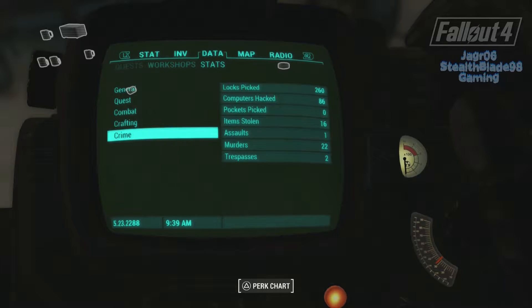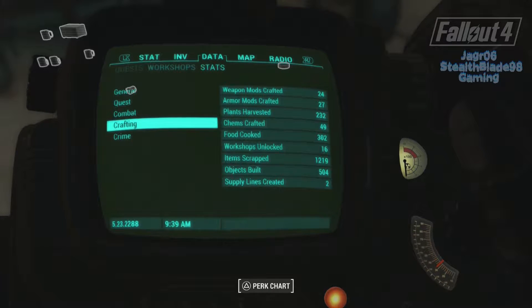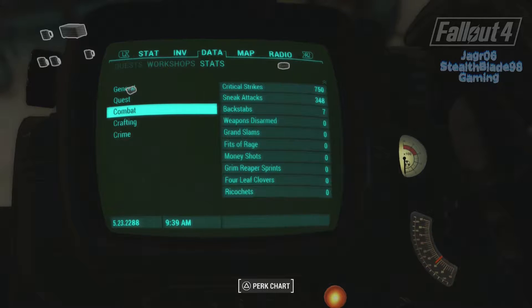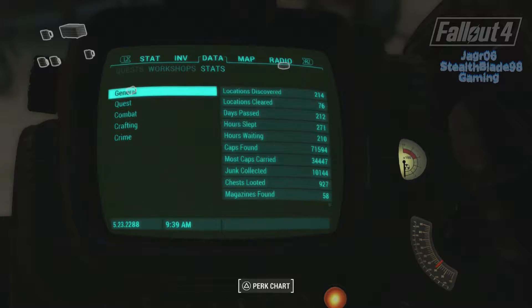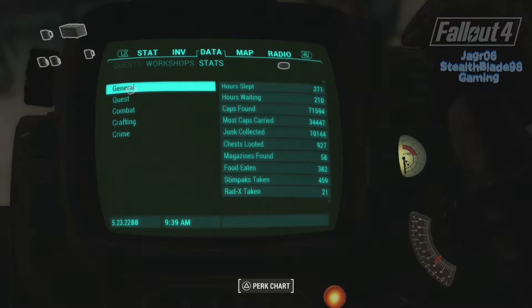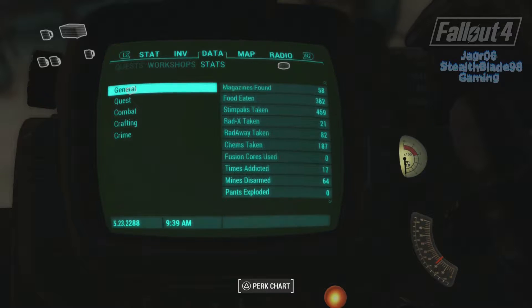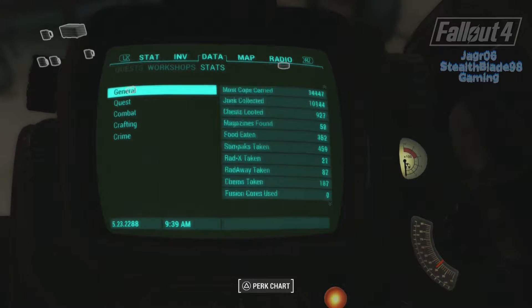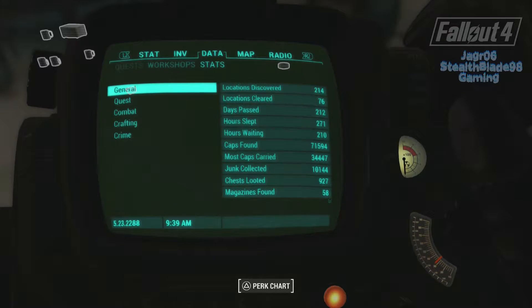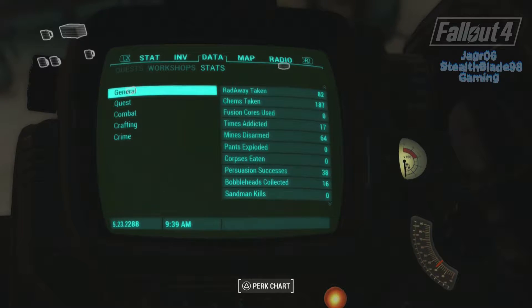Twenty-two murders, two trespasses, one sold, lockpicked two-sixty, computers hacked eighty-six, items stolen sixteen. I'm leading a good life of crime! Four-leaf clovers - none. Railroad quests thirty-one, Brotherhood twelve, Minutemen eighteen. Magazines found fifty-eight - I'm assuming you need to find all of them for the trophy. Caps found seventy-one thousand! Fusion cores used zero because I didn't let them run out. Two-hundred and twelve days past - that's almost an entire year. Persuasions thirty-eight, bobbleheads sixteen - I need four more.